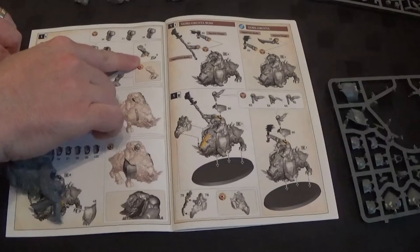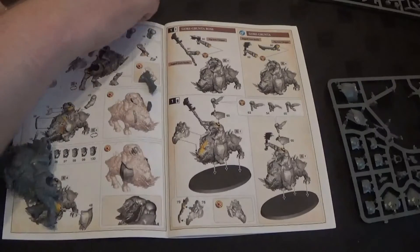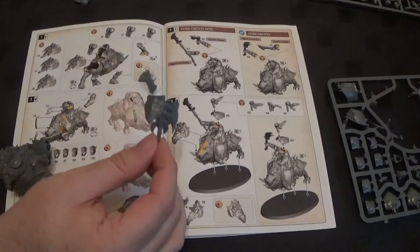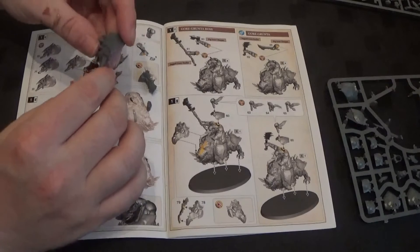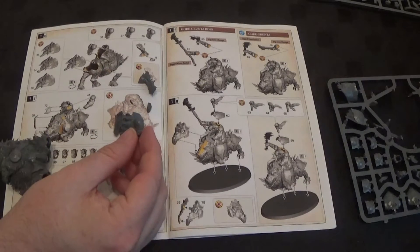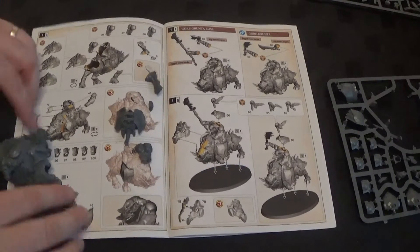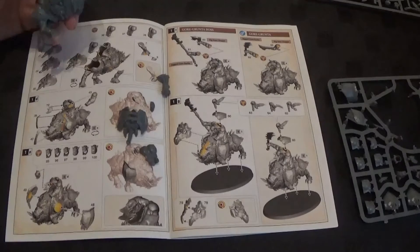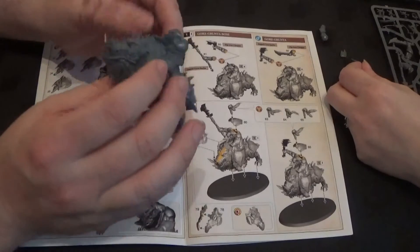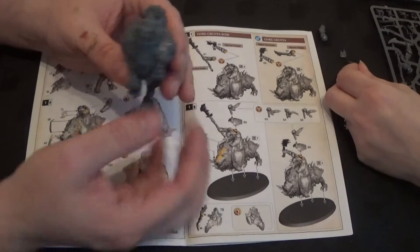Next up we have the other leg, which is parts seven and eight. We also have a choice of three boar rear ends — I've chosen the one with the hoop on the end, part 33. And we've got a choice of three orc backs — I chose the one with the skull, part 36. So they just get attached where there are these big holes. The other leg goes on there. This thing looks amazing actually — I really like this one. It looks massive and terrifying. It's brilliant.